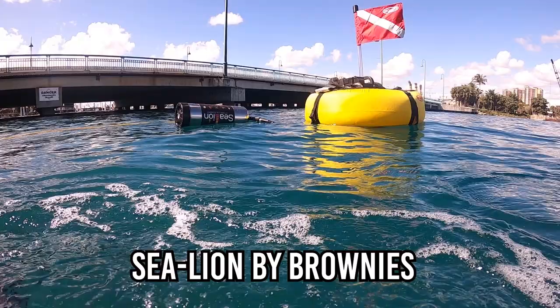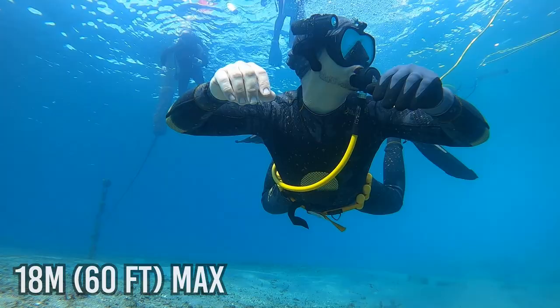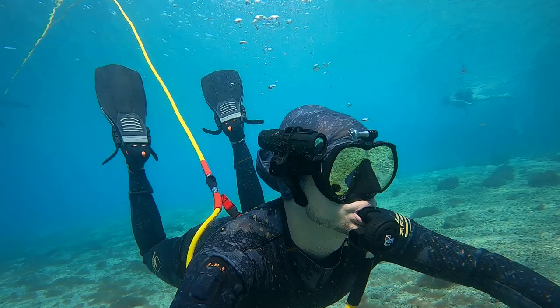The Brownies Sea Lion is a battery-powered air pump that floats at the surface and pumps air down to me at a max depth of 18 meters. The Air Pump in Subnautica is realistic when compared to the Brownies Sea Lion. The only main difference is that in real life we use air hoses and not pipes.